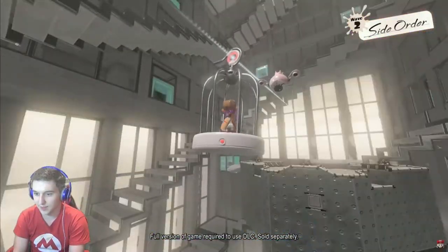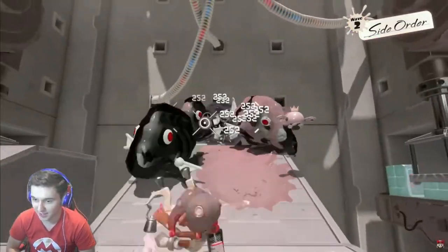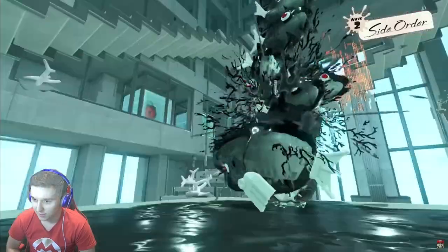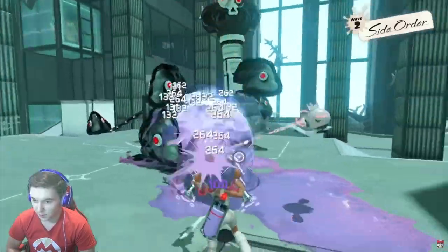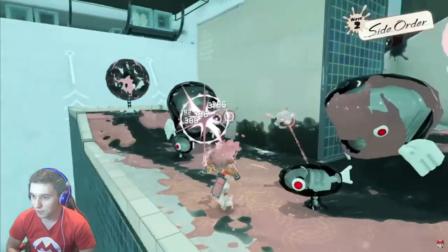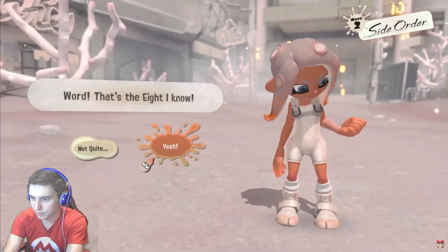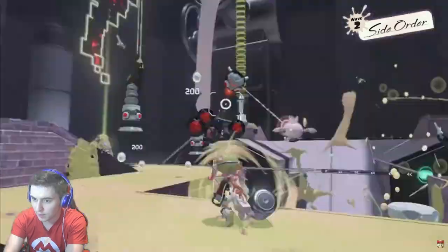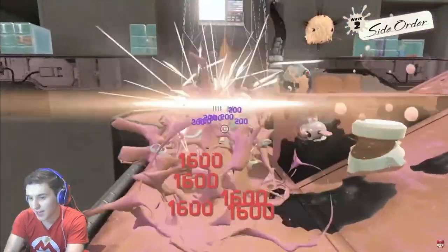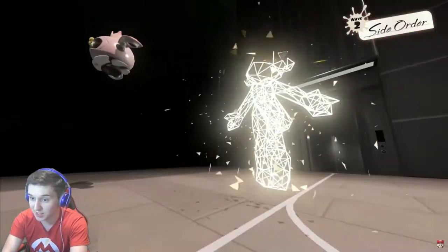Okay, here we go — more side content. I don't expect much from the side of this. The enemies we've seen before so yeah, I think it's just an overview for this. That's Pearl's gear for it — that's interesting actually, that's why the console looked weird. Okay, that's a boss — that's definitely a boss.